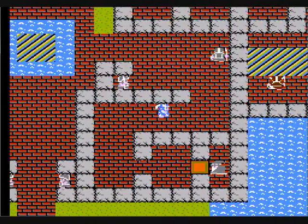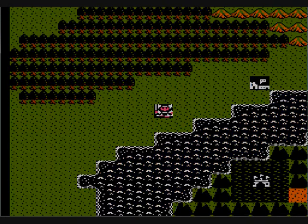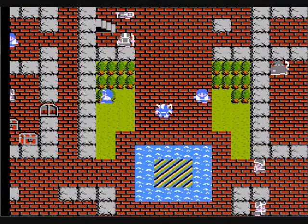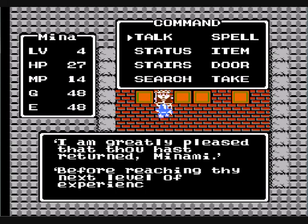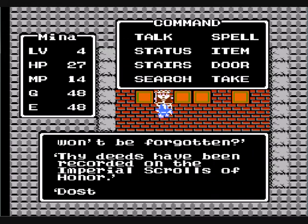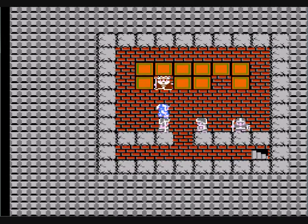Now that I'm done explaining everything, I'm going to do some grinding up to 90 gold pieces — all I need is 42 more. One more thing while I'm here: the way you check your experience and the way you save is you come back up to the throne room and talk to the king. If you select no, the game will end and you'll have to reset. But if you say yes, you can actually continue. Now I'm going to do all my gold farming up to 90 gold pieces.